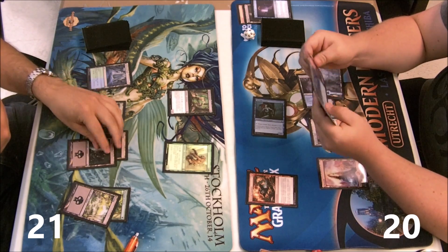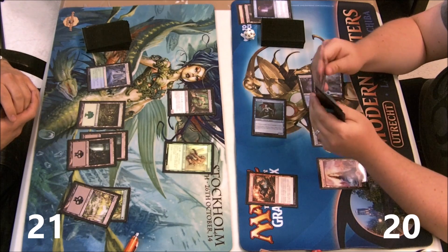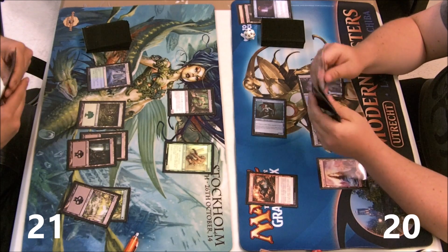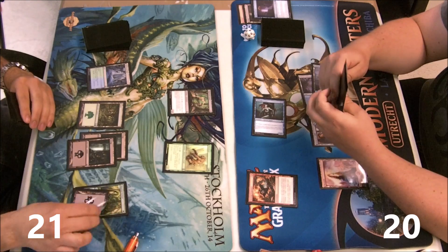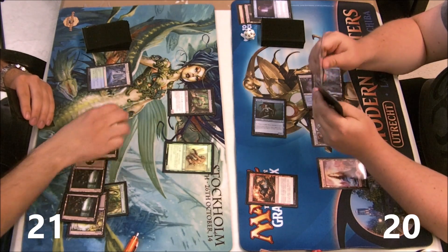There weren't that many cheap flashback costs — most of them were five — which is not unreasonable, but that means you can do one thing a turn, unless you're playing something like Faithless Looting, Dream Twist, or Unа's Grace.